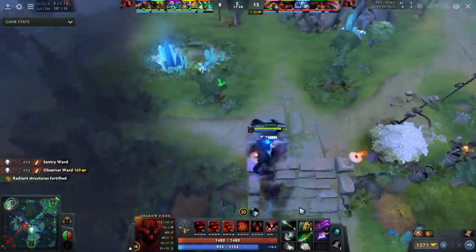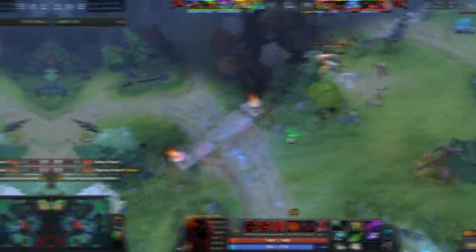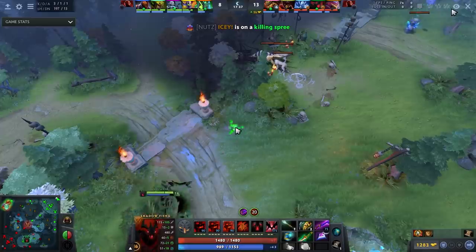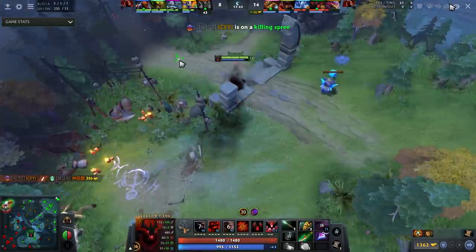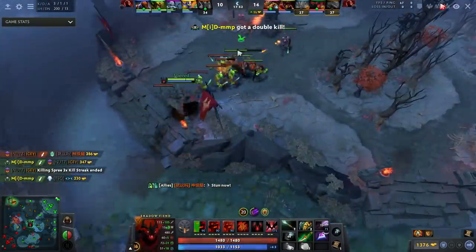I dive very easily as Shadow Fiend — it's super easy to kill my hero — and if I don't have vision I can't make plays. That's going to be my mantra for this entire game. Now you can see: because I'm positioned so aggressively, I can always take nice angles at the enemy AntiMage. I clear up a camp, pop my arcane boots, pop my arcane ring, and I saw him farming mid.